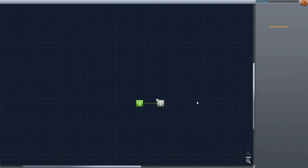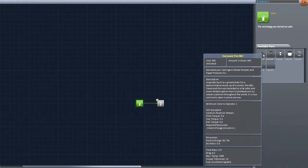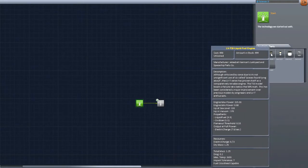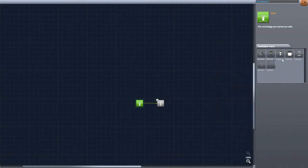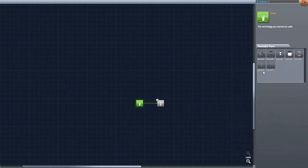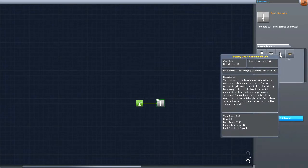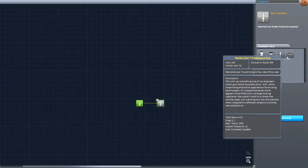Let's go check out the R&D center — nothing selected. The technology we start out with: we get a command pod, LVT-30 engine, solid rock boosters, a small fuel tank, a tiny girder, an antenna, and a parachute. What's this? Requires start science — five science. Okay, there we go.